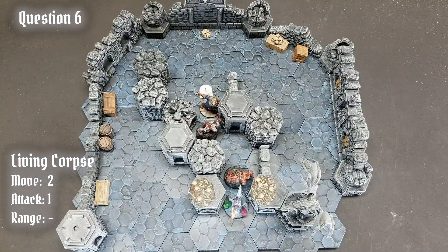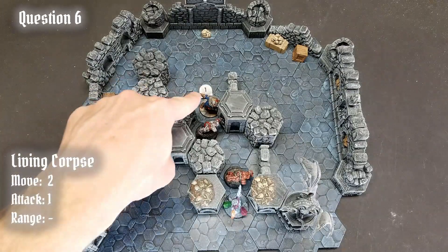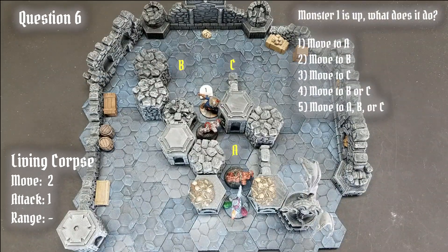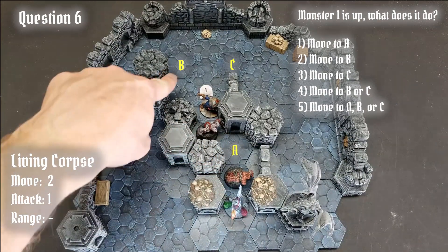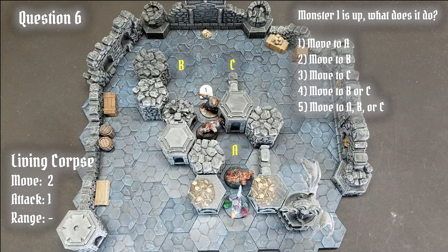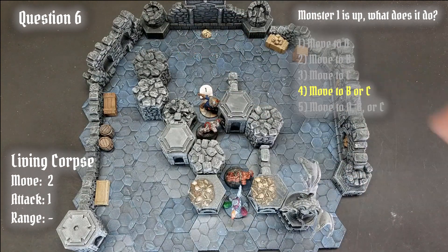Question 6. In this scenario, we see the living corpses again lining up in front of the Spellweaver, and it is the living corpse with the token activated once more. The living corpse has two movement and a melee attack, so how does it move? Does it move down to space A, closer to the Spellweaver, or does it move up to space B or space C? Is it the player's choice between B or C, or is it the player's choice for any of these hexes — A, B, or C? The correct answer is that the monster will move to either of these two hexes, B or C — player's choice.